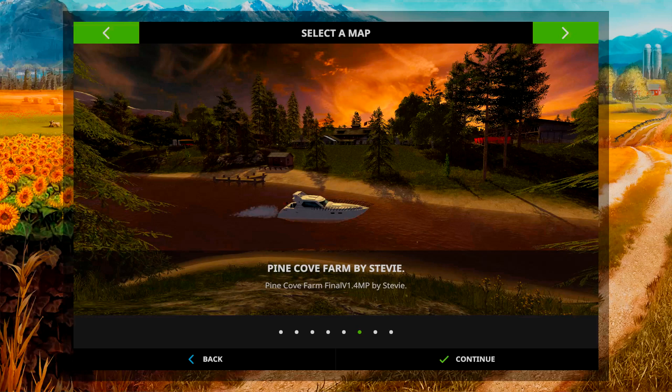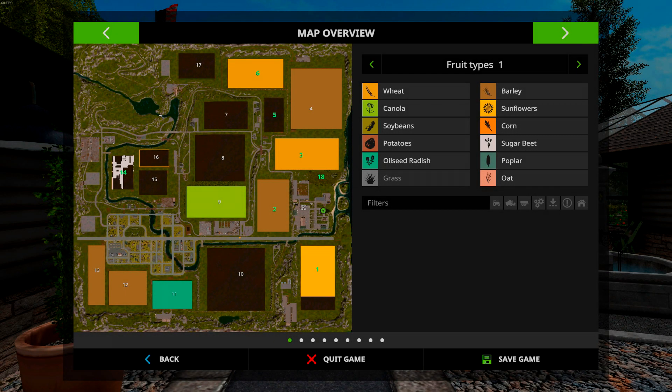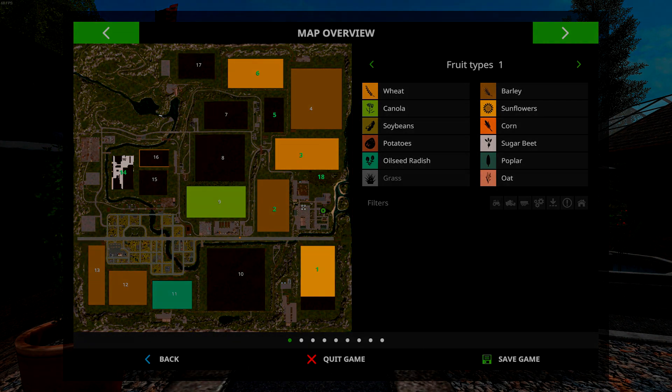We're going to have a look at the map and have a look at the fields that I own. As you can see, I don't own a great deal of fields - I don't own them all. I own fields 6, 5, 3, 2, 1, and 14.